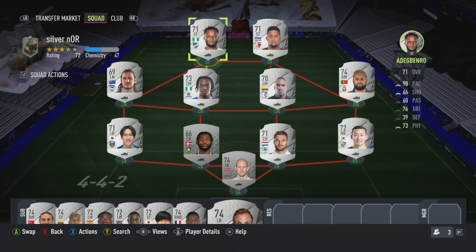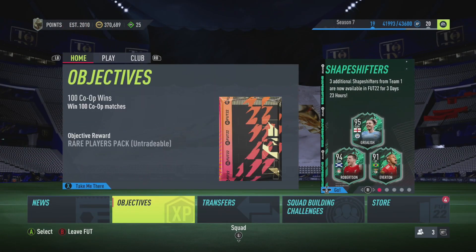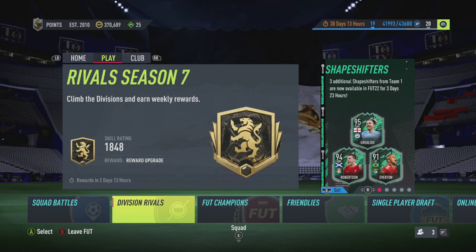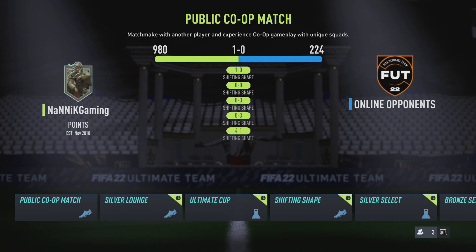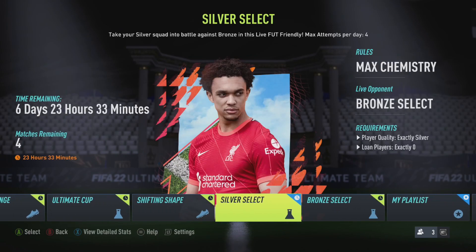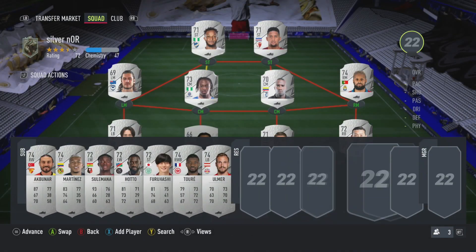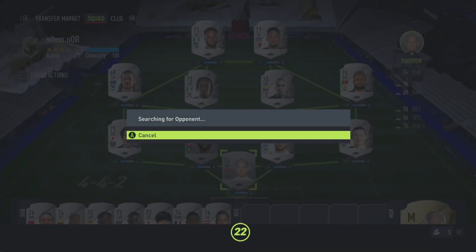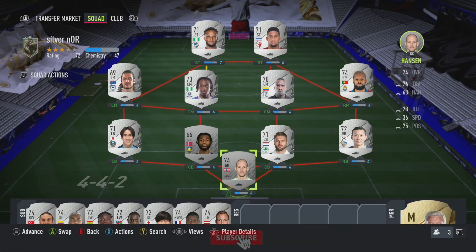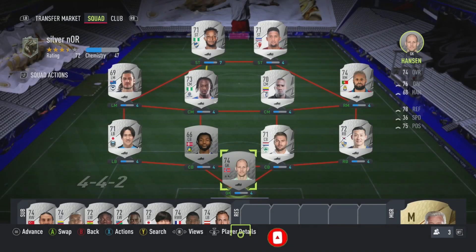We have no chemistry on this and you're thinking that makes no sense — but remember, this game mode is on max chemistry. As soon as you go into the game the team will have max chemistry. I'll show you an example quickly. As we go into Silver Select we pick a manager — let's just pick Steve Bruce — and when we jump into a game, everybody's on full chemistry. If you look in the top left underneath where it says chemistry, as soon as we hit start it goes straight to 100. So they will all be on 100 chemistry.